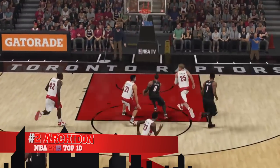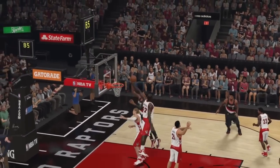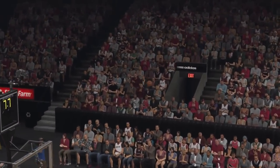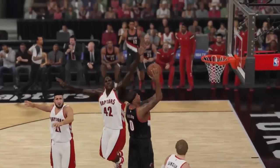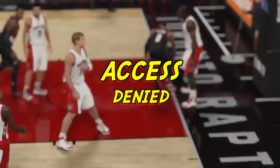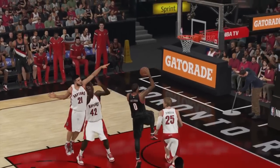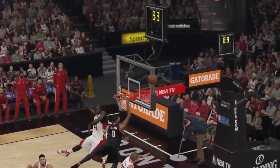And at number 2, from Arkadon. Look at this — swatted that shot over the third row. That's Damian Lillard — get it out. You do not pass go. They just swatted that out of here.